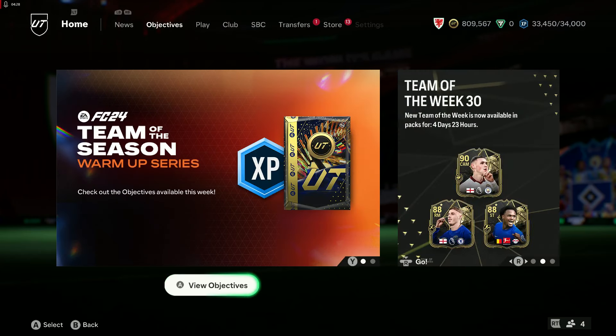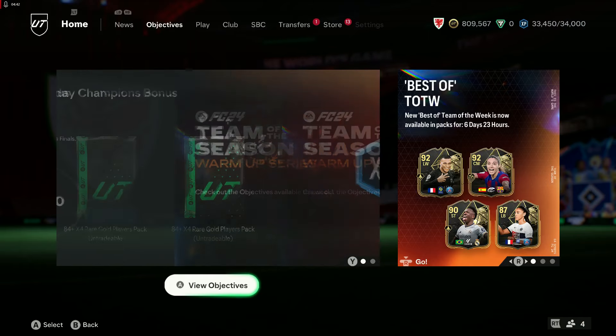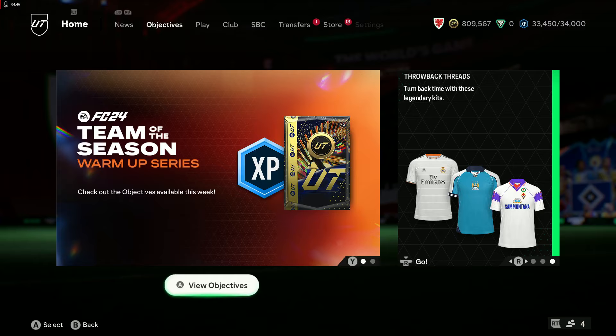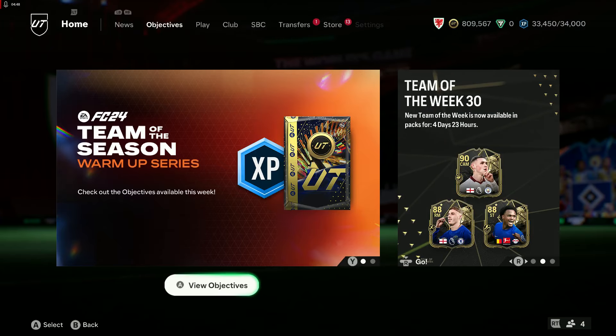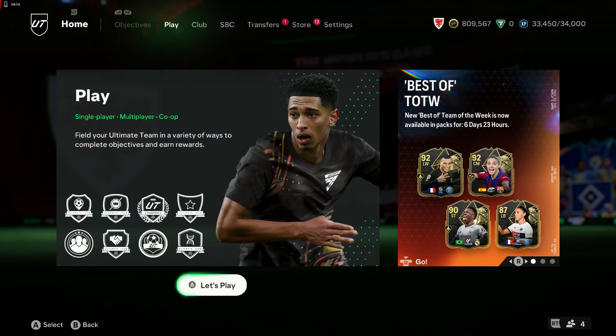So we've got Mbappe, we've got Bonmati, we've got Vinicius, and we've got Karachi as those Team of the Week best-ofs. I do like that card design. And obviously we had the normal Team of the Week — Foden, Palmer, Appenda, etc. But everybody's going to want Mbappe and Bonmati, as you can imagine.